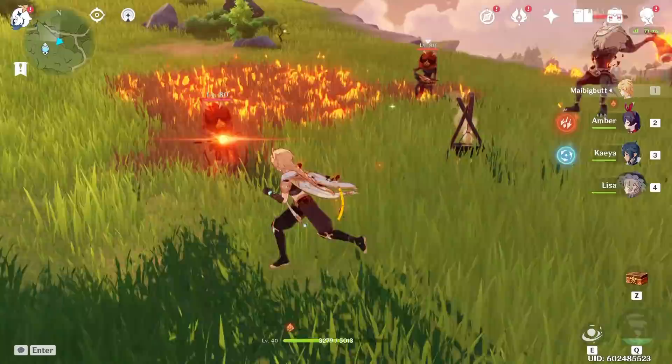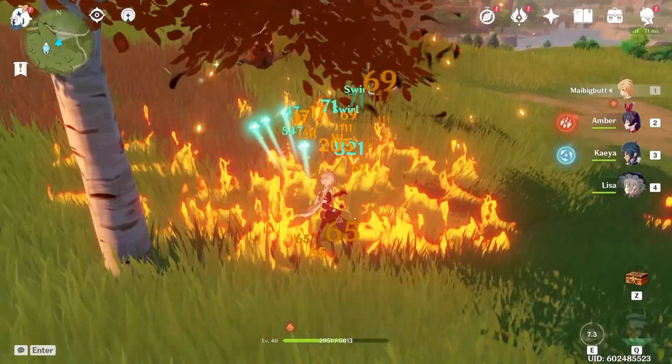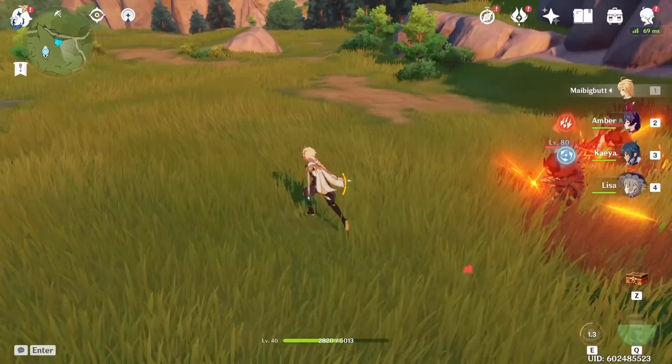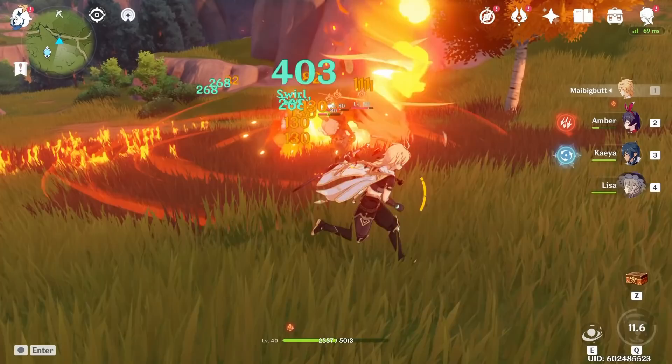First off we have the Traveler, who has three separate forms. First we're gonna do the Anemo Traveler, who's able to swirl characters together in a vortex. It's pretty cool — all the elements pop out everywhere. I find that truly fascinating.